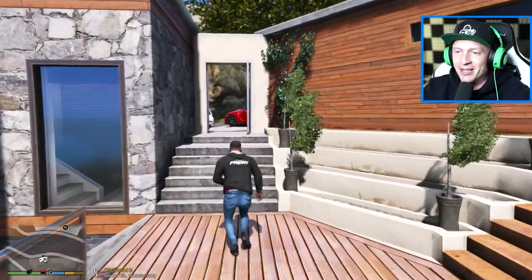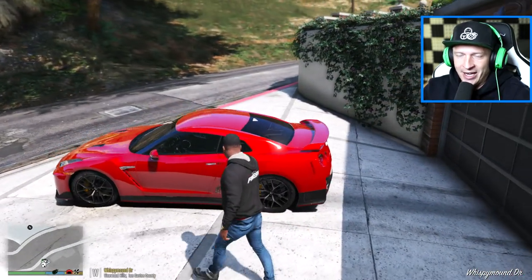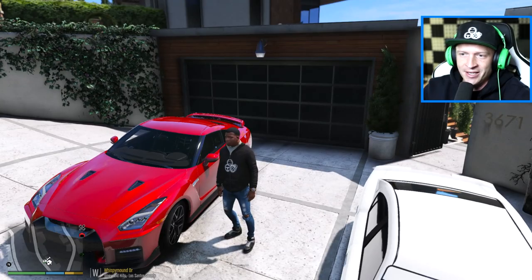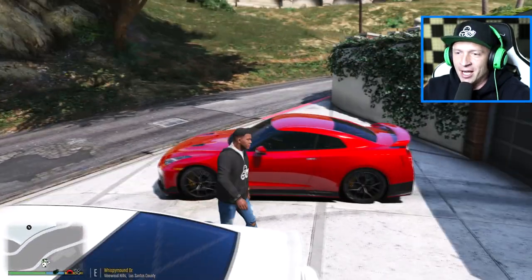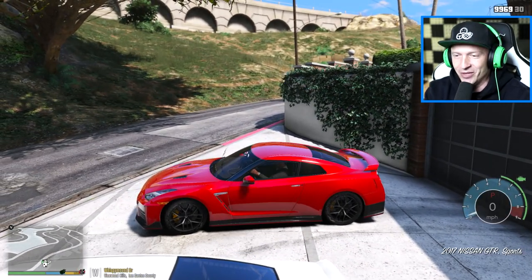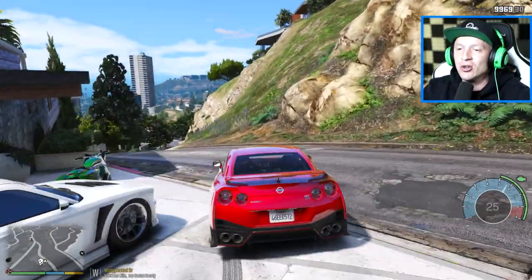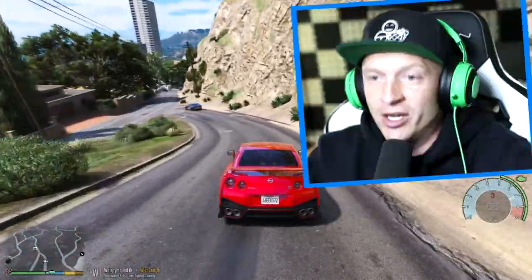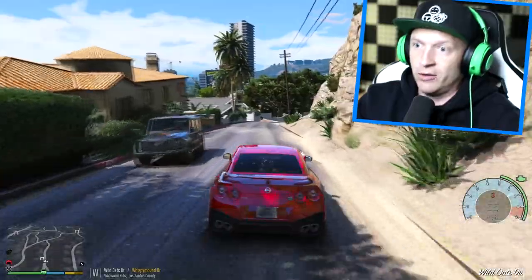I actually made some upgrades to the GTR. I did paint it red, and we do have the red stripe on the lip of the body kit. I did install the spoiler as well, so this car looks amazing. But it's going to look way better by the time we're done. So first things first, we're going to go to Los Santos Customs and we're going to maximize this car to no limit.